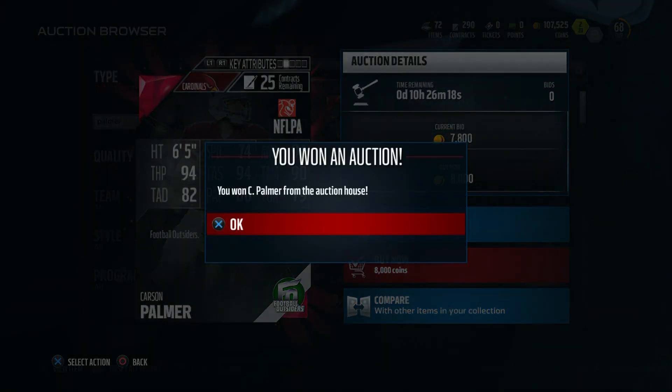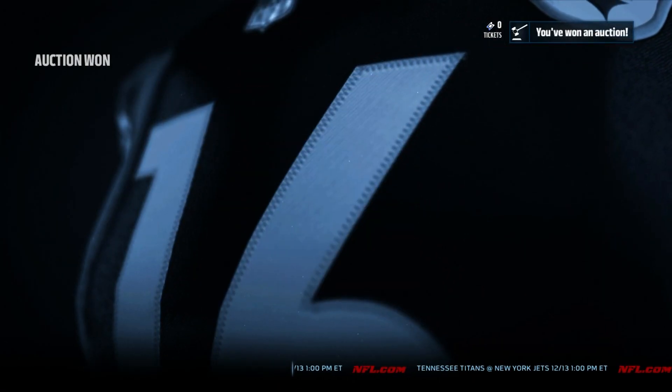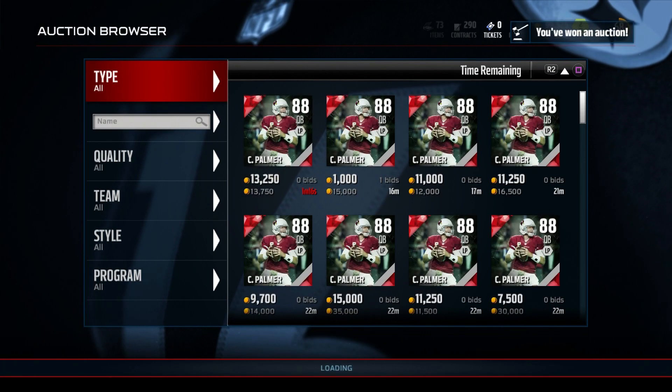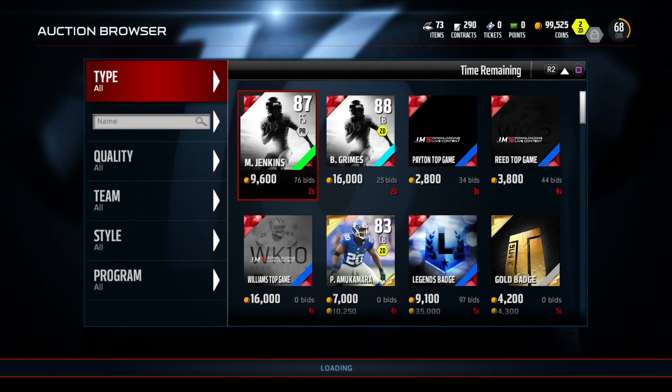So I think we are going to pick up this Carson Palmer — we really can't pass that up for 8,000 coins. Especially for a card that came out yesterday, the 74 speed is enough to get us out of the pocket if we need to get away from any blitzes or anything like that.